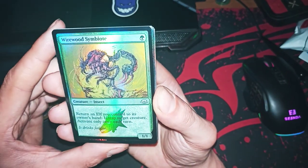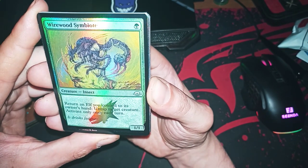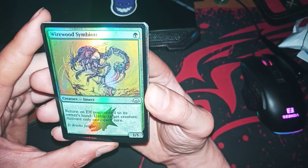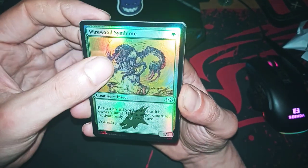Symbiote Insect — return a creature to its owner's hand and tap target creature; activate only once per turn. It's an underpowered Quirion — like a Quirion Ranger. Nice.